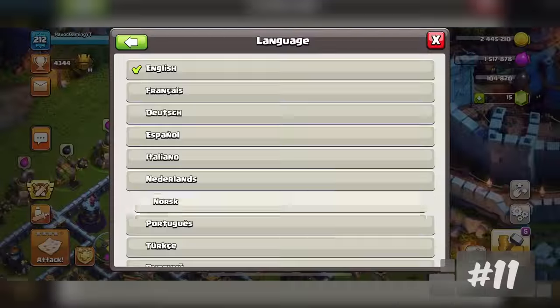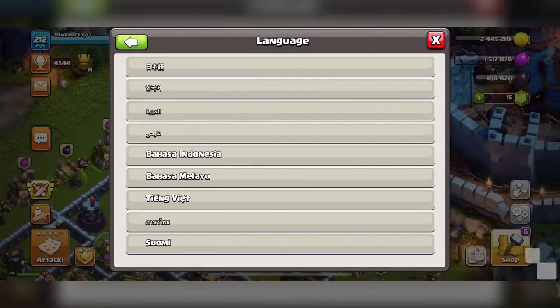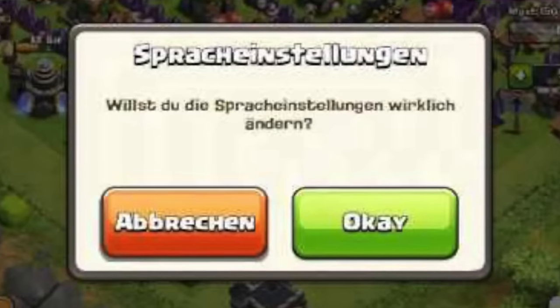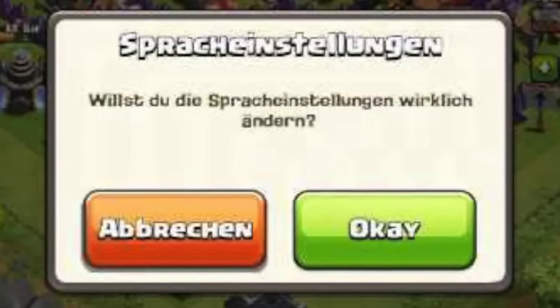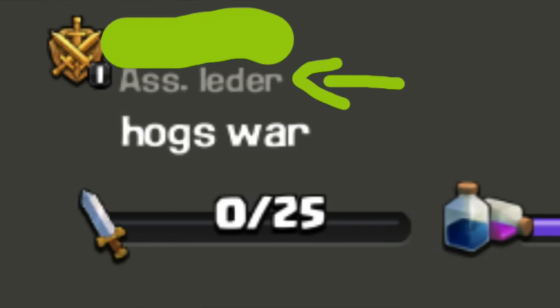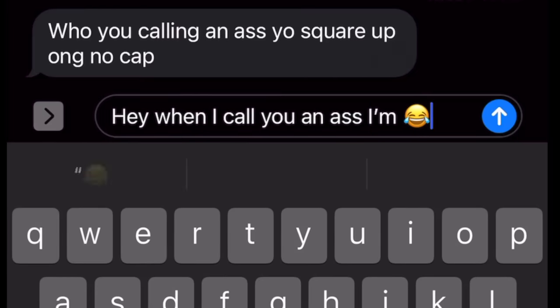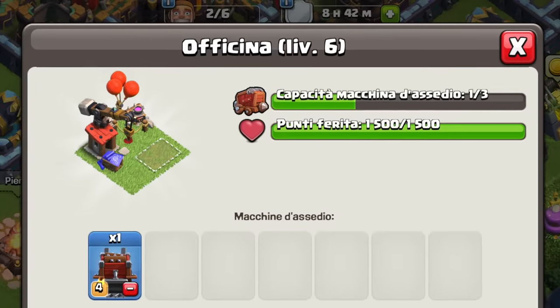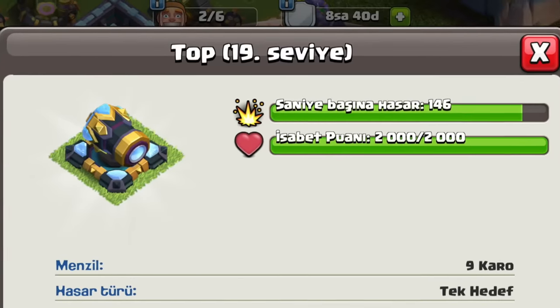Change the game's language to see what different buildings and troops are called in another language. I used to do this years ago when I was bored. But exploring Clash of Clans in a different language can be pretty funny sometimes. Like when you discover co-leaders are called 'ass leaders' in Norsk. There are some pretty funny translations. I think we've all done this at one point.